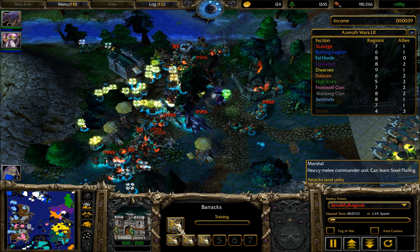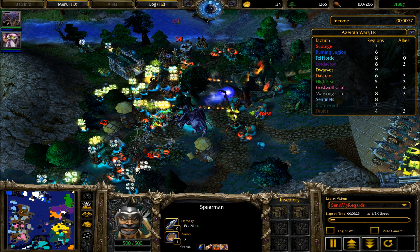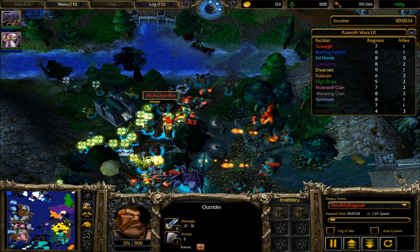Now we can see tons of marshals coming out here — they're going to be the tank force that allows this army to survive. While it looks like dark green did lose down in the south, the rest of his line is holding strong and no real damage is being done.